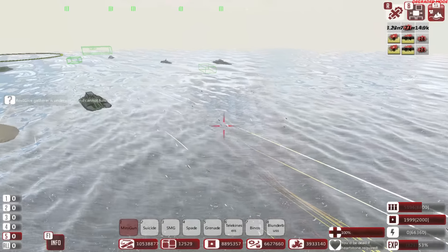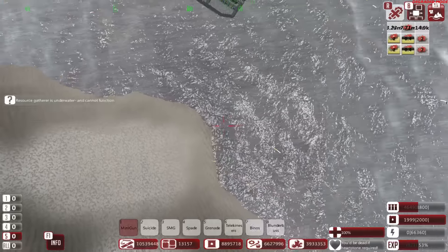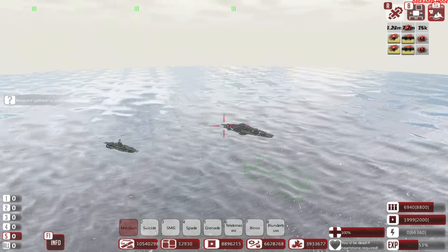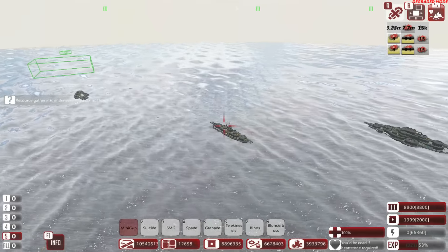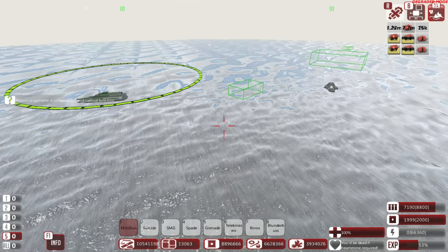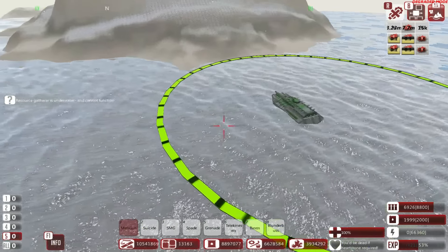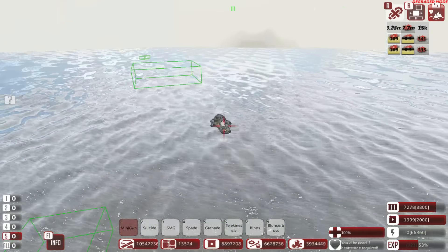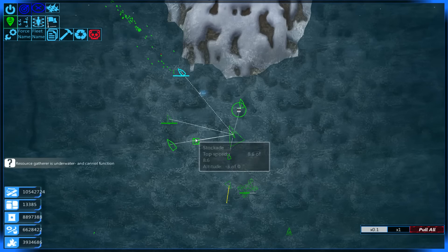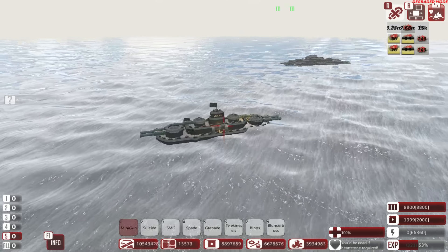A nice victory indeed, with most of our ships spawning in. So we have the Spite, we have one of the enemy Bulwarks that we stole, one little ship — the Stockade — then we have the Bunker which is currently hiding, another Bunker which is actually spawned in and acting as a resource gatherer, and a stolen Stalwart at the back. The Stalwart and the Stockade.